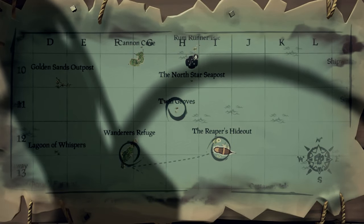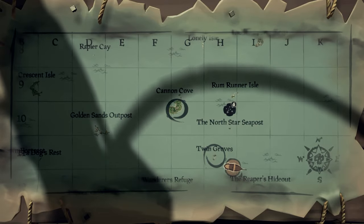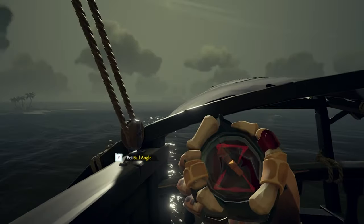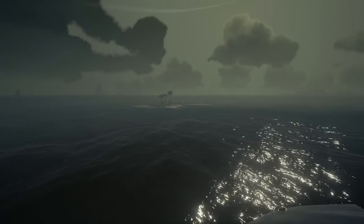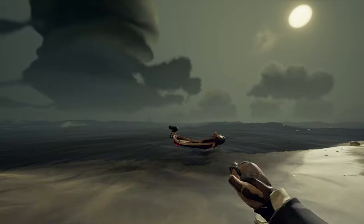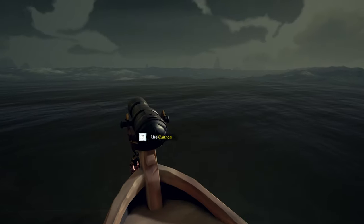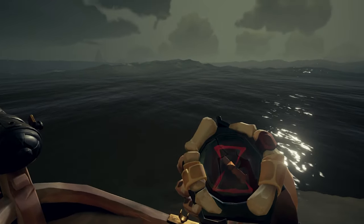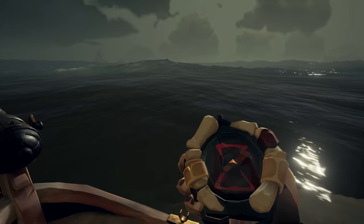You'll go northwest to Twin Groves, then northwest to Cannon Cove, and then west to Golden Sands. You can use your compass to find the rowboat you'll need. You'll have to use that specific rowboat — you can't use any other rowboat you find in the Sea of Thieves because it won't work. Each part of the quest you complete, the compass will update to show you where your next stop is.